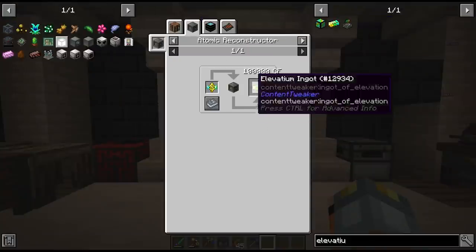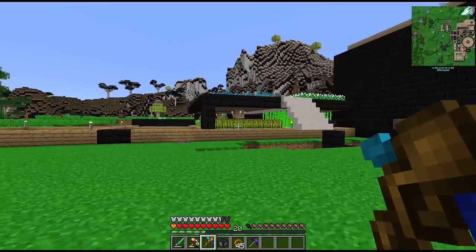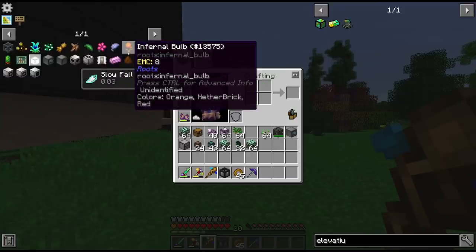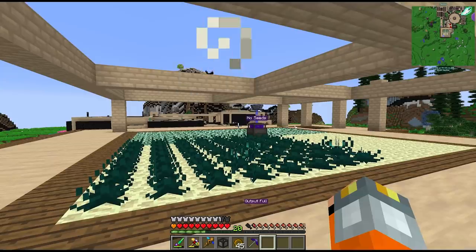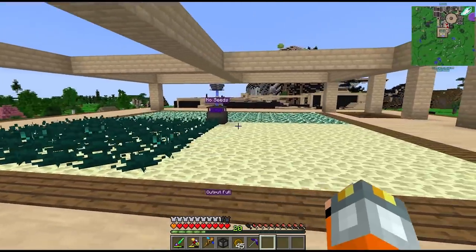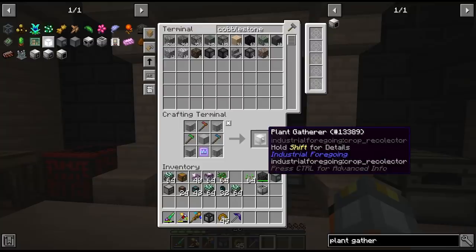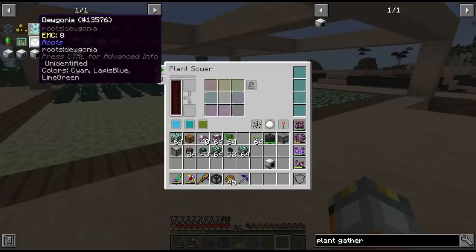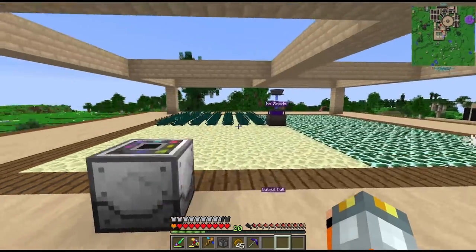Looking at the recipe for elevatium, we have to use the atomic reconstructor with empowered crystal bundles, and those take glod crystals. Glod crystals need wild wheat among other random components. All of the roots crops grown in the temporary farm are going to be used later in recipes like this - infernal bulbs for ristonia, wild wheat for glod crystals. We're going to move the farming station and use a plant sower plus a plant gatherer combination from industrial foregoing. The plant sower lets us plant nine different crops, and we have exactly nine items pinned from roots that we need. We can even add range upgrade modules and take it up to a full 15 by 15.